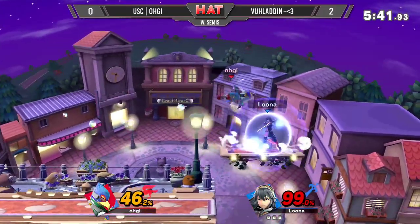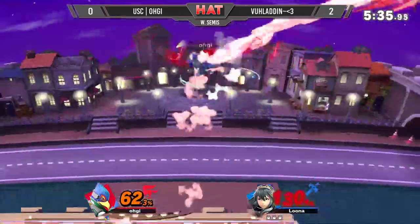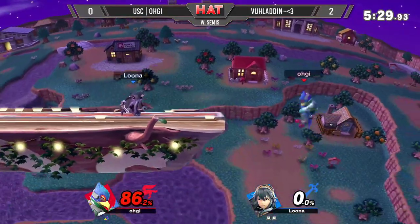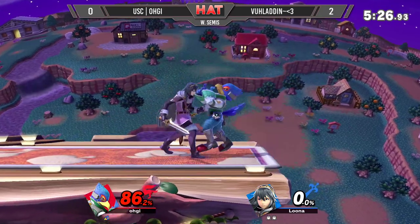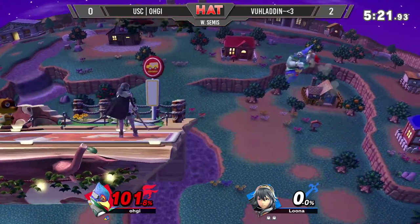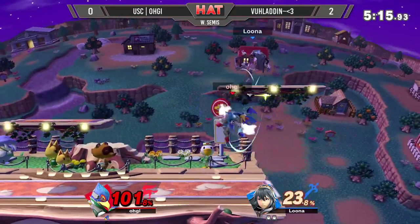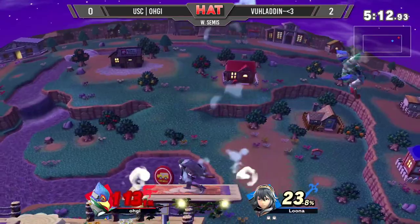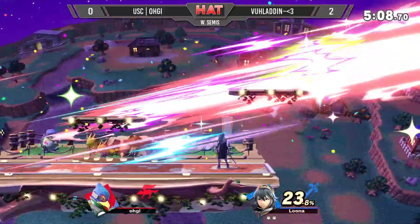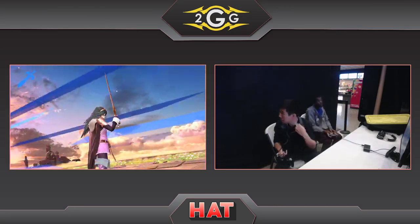Up tilt — up air. Could have got the grab there, that would have been over. Up-tilt into backer and that's going to do it — some signs of life coming from OG as he gets pushed to the ledge. Grab not going to work the second time. Side-B right back, just hanging on the ledge a little bit too long, showing a little bit of hesitation. Up-tilt, up-air. The up-tilt coming out from Vladen is actually able to stop that approach. There is the side-B — yes it is — Vladen takes it 3-0 here in winter semis.